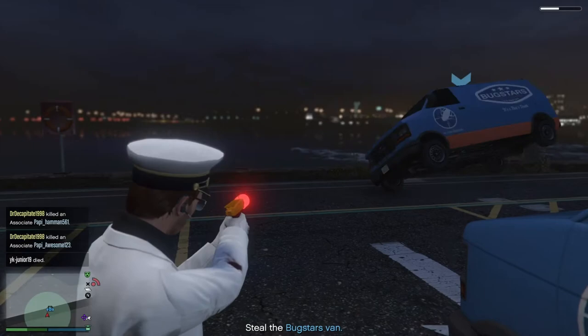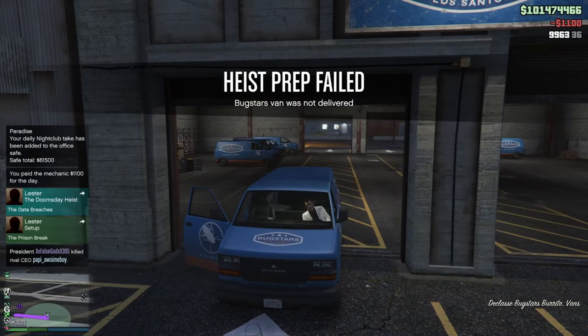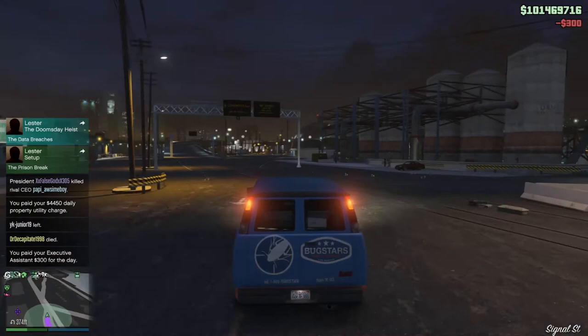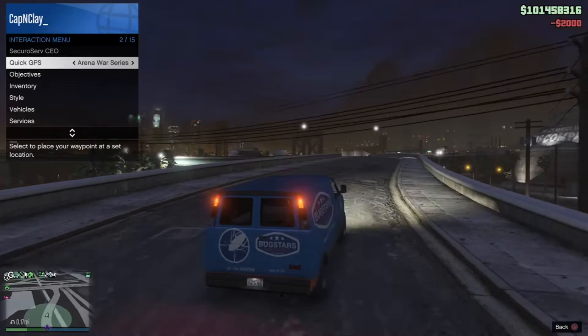Now you'll see that the mission has failed. What I recommend doing from here is, as soon as you can, get rid of your CEO or MC that you were part of to do the heist mission, and just go passive — so no one kills you while you're trying to save this thing. You just spent some time getting it, so make it a guarantee by going passive. No one can kill you, and from here you can go to any garage you want.